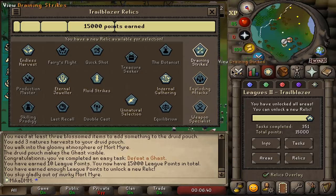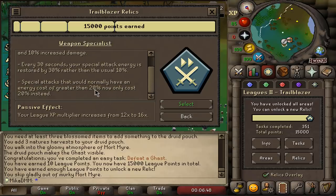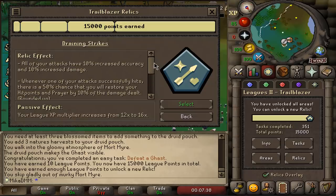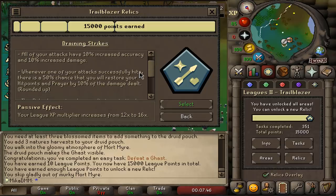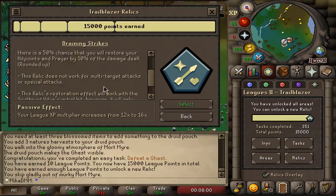What I was interested in was Draining Strikes and Weapon Specialist. Weapon Specialist is pretty big — you get 20% on all your special attacks. SGS spec? No problem, you have five of those. Bandos Godsword spec? No problem, five of those as well. And it regenerates faster. This relic is insanely good. But I think Draining Strikes is the one I'll go for — it'll also allow me to completely chill while doing slayer. There's a 50% chance you're just healing while you attack and getting prayer back. And not only that, the experience goes from 12x to 16x. That is crazy.